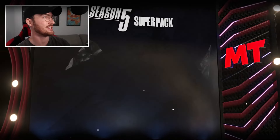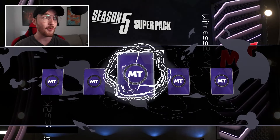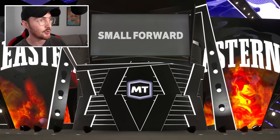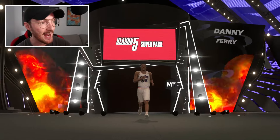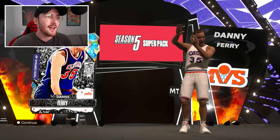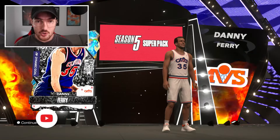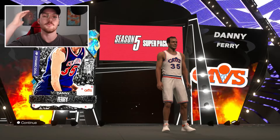That wraps up the game! We're going to open one more super pack to feed the addiction a little bit more. We're going to see what this last pack of the season gets us — it's a galaxy opal! I am so glad I did this. It's a small forward — Denny Ferry. I will absolutely take a Denny Ferry. We're ending Season 5 on a galaxy opal pull! Comment below what you got from your free super packs, make sure you're subscribed, liked the video, and I'll see you in the next upload.